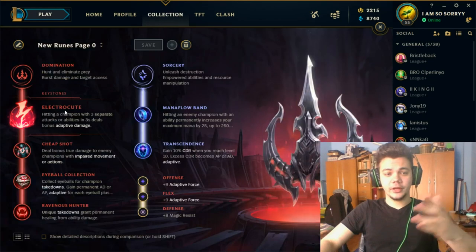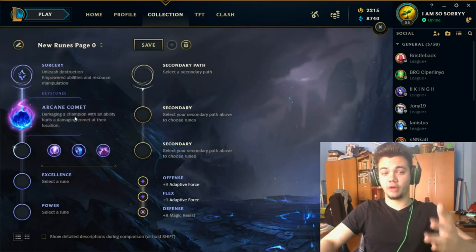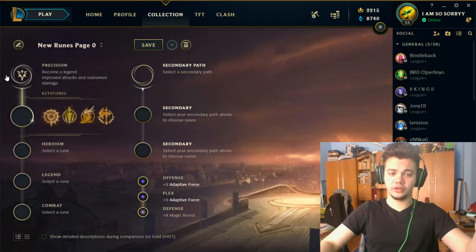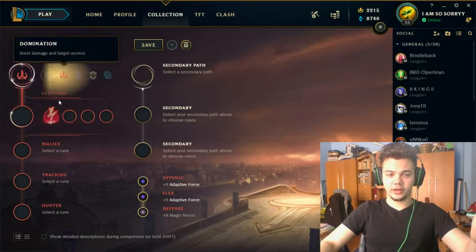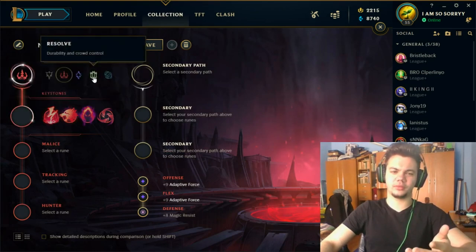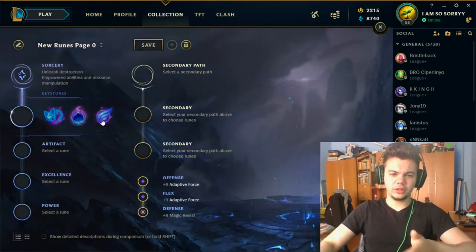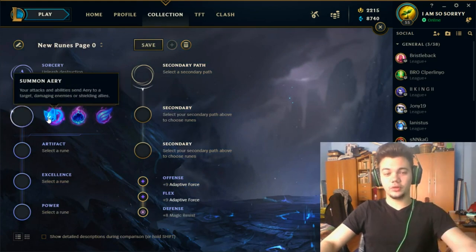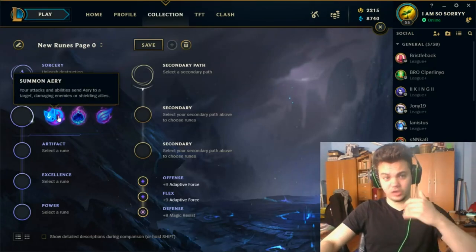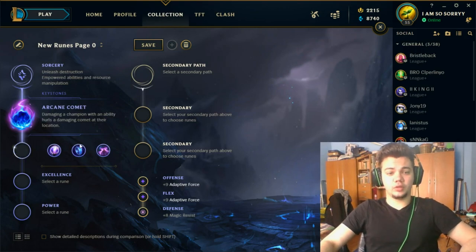For the main keystone, there aren't many options. For both support and mid lane you'd want Arcane Comet first — there are no other options because the other options are quite weak. We can consider Electrocute but it's not great; you can easily proc Comet from a distance. You don't really want Aery because Comet is basically a way stronger version — you can proc it from far away and it deals much more damage. And you don't really want Phase Rush either because you can proc Comet so easily.